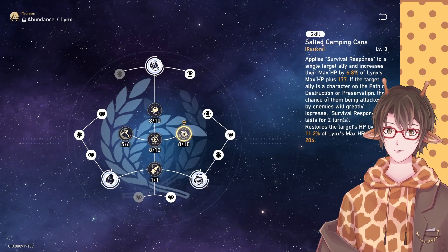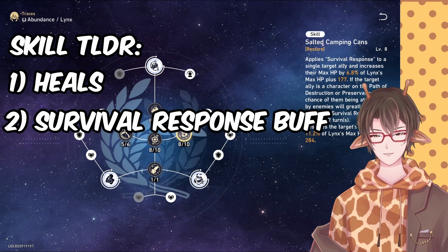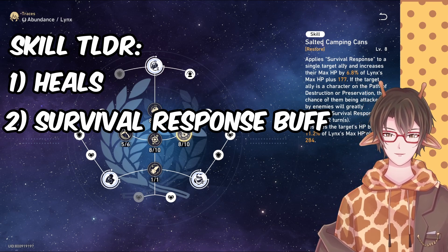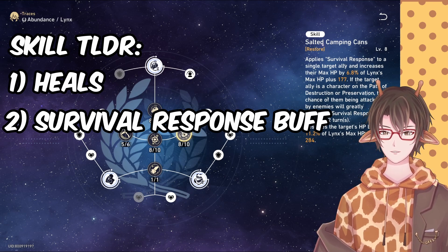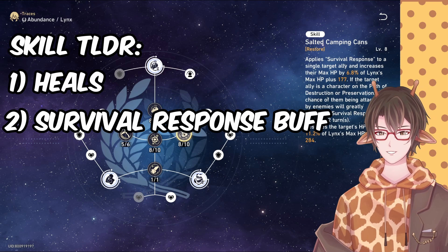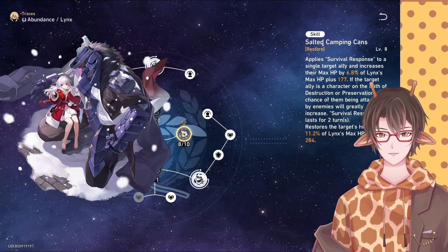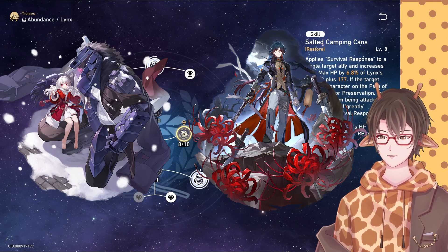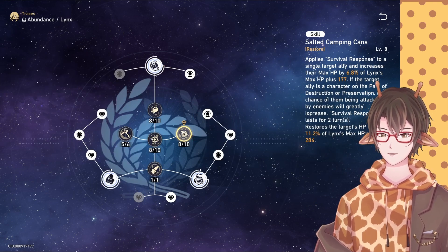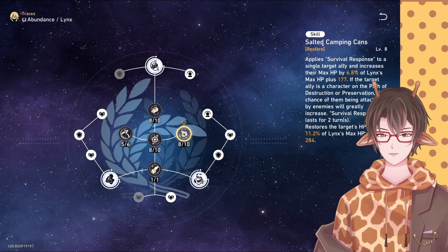Her skill is definitely one of the most interesting things in her kit. Firstly, it heals you, of course. Secondly, it gives you the Survival Response buff for two turns, which basically gives you an additional max HP buff. And finally, it grants a taunt to Destruction and Preservation units. This is great for characters like Clara or Blade, who like to get hit a lot, which can greatly boost their attack. And for tanks like Gepard or Fuxuan, if your tanks are getting targeted more, your team will stay alive just a little bit longer.